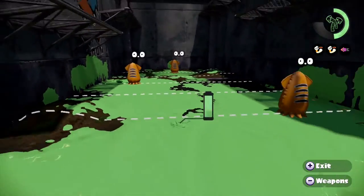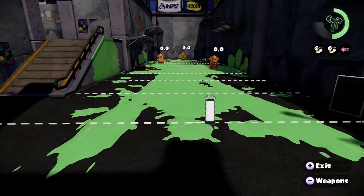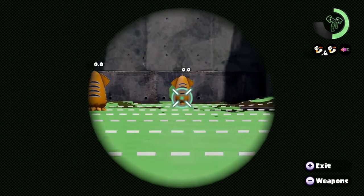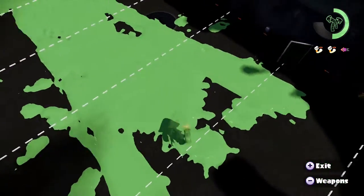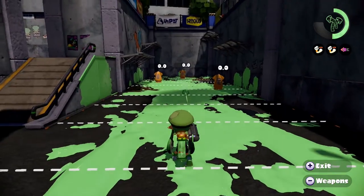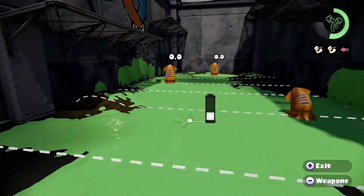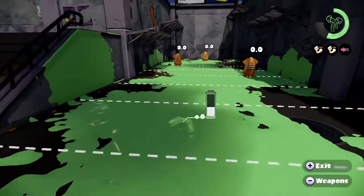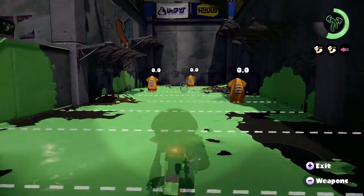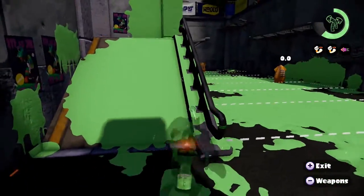With the E-Liter you want to combo into your burst bombs if someone gets close, because you don't want to be aggressive — this is a very defensive weapon with a max range of 100, the biggest range value in the game. The regular E-Liter has 97 range. The difference between the scope and non-scope is you trade three percent mobility when fully charged for three percent more range, which is much better since mobility isn't critical unless you're using a Bamboozler or Squiffer.